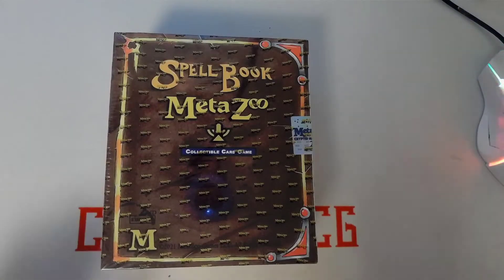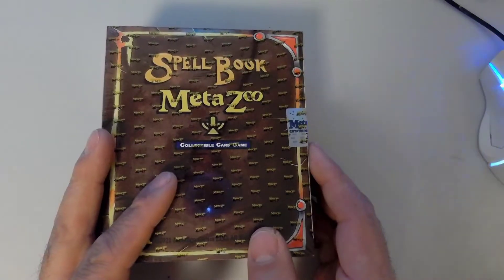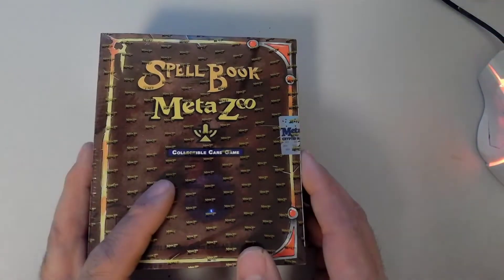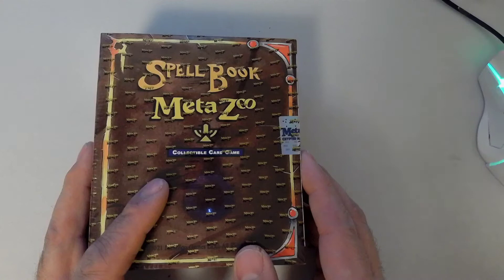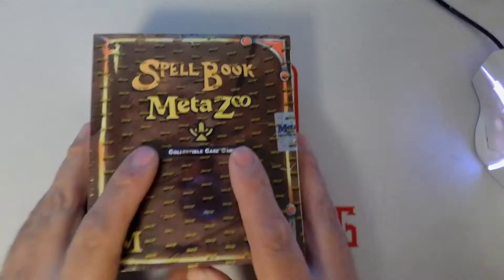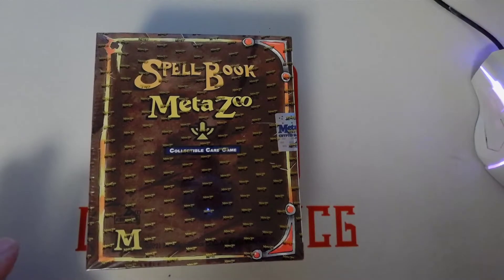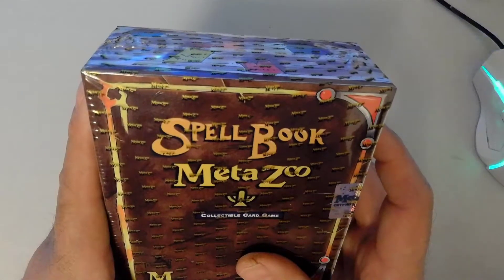What is up guys, CryptidTCG, and today we have a second edition spell book. We're gonna crack this and see if the ratio of reverse hollows to non-hollows was fixed. It should be even — about three full hollows, maybe 3.3, somewhere in the neighborhood of 2 to 3. This is fresh in from the distributor. Let's crack this bad boy and see if these spell books are a boom or a bust.